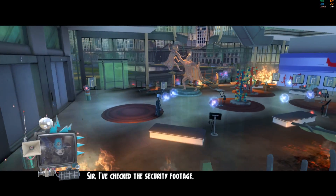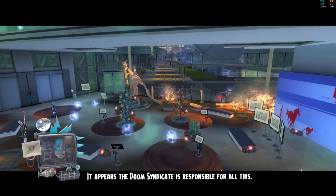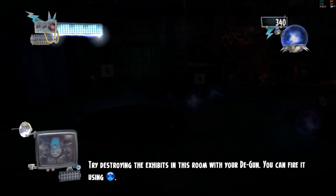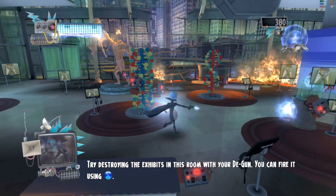Sir, I've checked the security footage. It appears the Doom Syndicate is responsible for all this. Try destroying the exhibits in this room with your D-Gun — you can fire it using the action button.